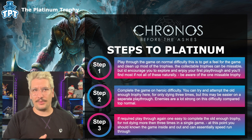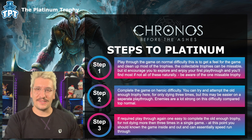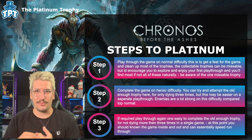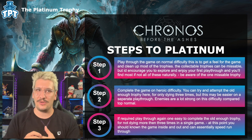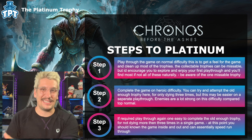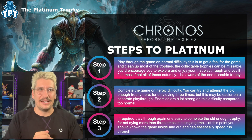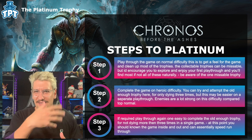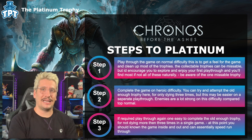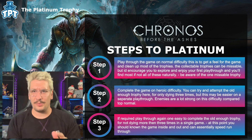Step three: play through the game one more time for the 'Old Enough' trophy — finishing with fewer than three deaths. Play on the easiest difficulty and power straight through the game. By this point you'll know where the risky sections are, like boss fights, and where you can play it safe. You'll know all the puzzles too, so this should be a very quick playthrough, especially on easy where enemies are much easier to defeat. After these three playthroughs, you should have the platinum. Any missed riddle or upgrade trophies can be cleaned up at this stage too.